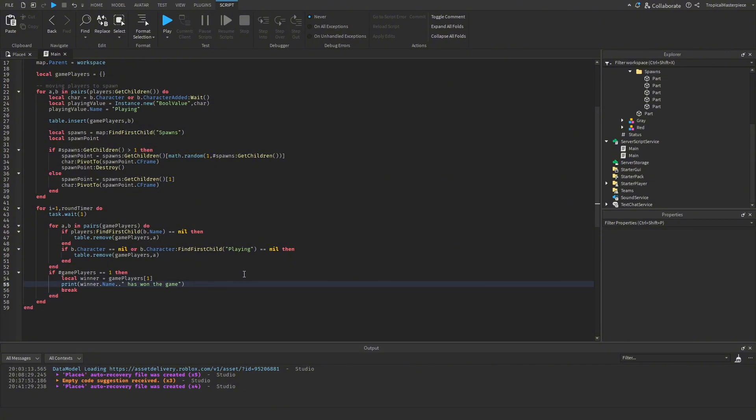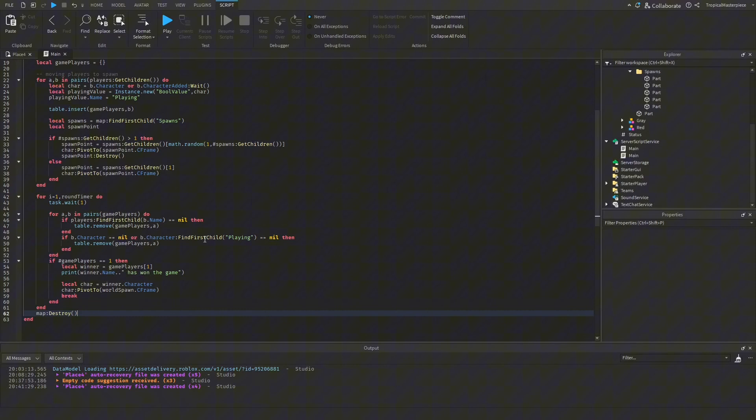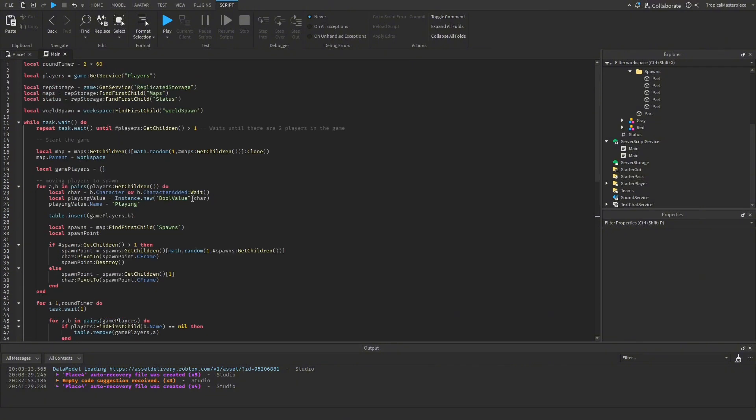Back in the script: `local character = winner.Character` then `character:PivotTo(worldSpawn.CFrame)` to move the winner back to the lobby spawn. At the very end of the game we do `map:Destroy()` to remove the map from the workspace, and the game loop will completely start over.